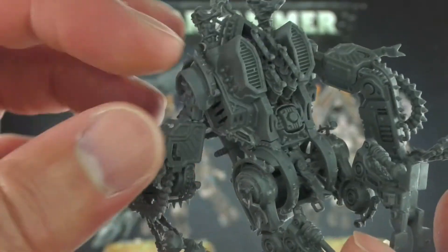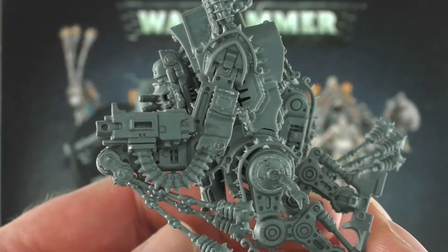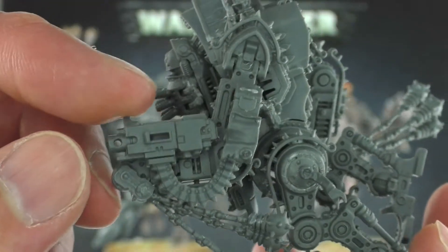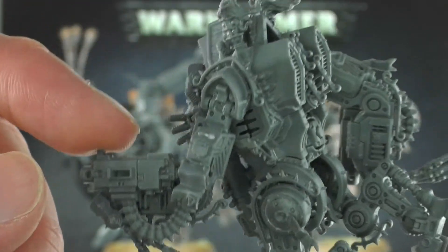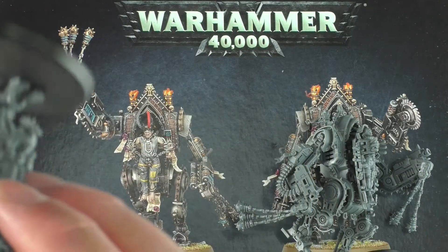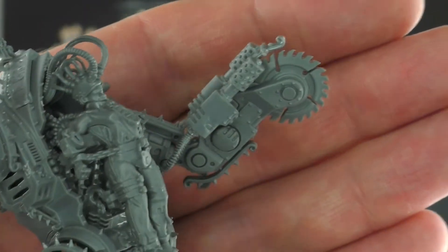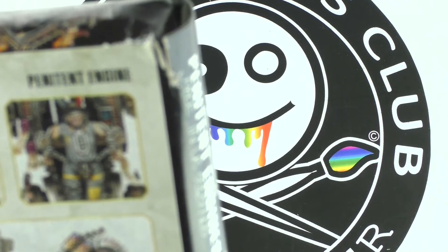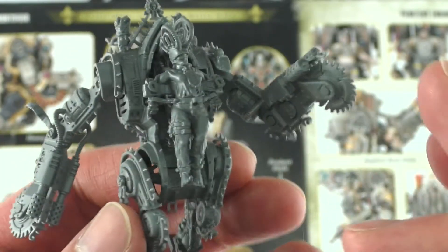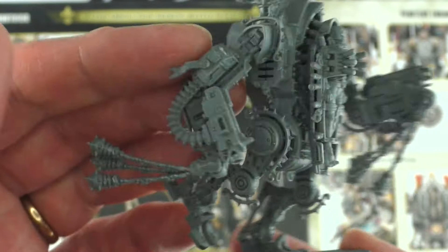You have some flexibility in how you position the arms — there's definitely a lot of weapons options here, and all the weapons seem to have a dual function. You've got the flail as well as a heavy bolter. A Penitent Buzz Blade and a Heavy Flamer on the other, and then the Penitent Flails with the Heavy Bolter on either side. So we've got the Heavy Flamer here with the Penitent Buzz Blade, and then the Penitent Flails with the Heavy Bolter on either side.